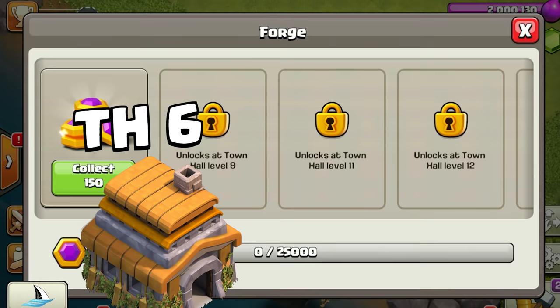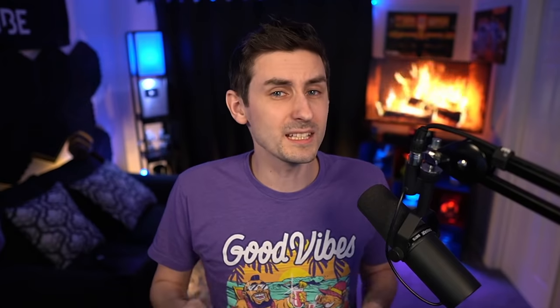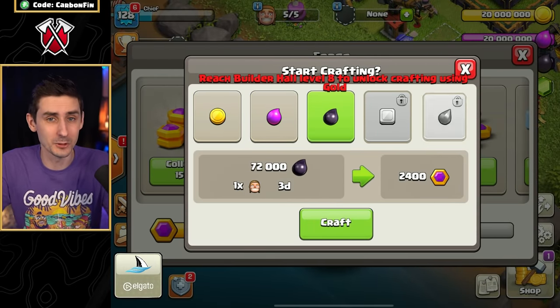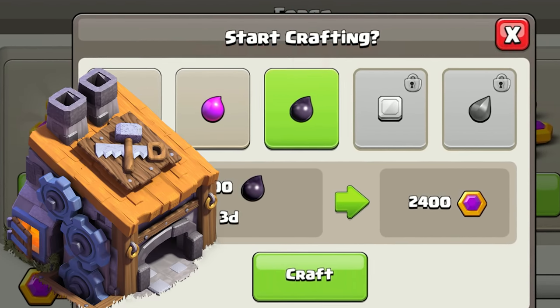If you're Town Hall 6, you will only be able to collect the daily Capital Gold every 24 hours. When you start crafting Capital Gold, you have a few options available: either Gold, Elixir, Dark Elixir, or even Builder Base Resources. You must be Builder Base Level 8 in order to use those resources for Capital Gold crafting.